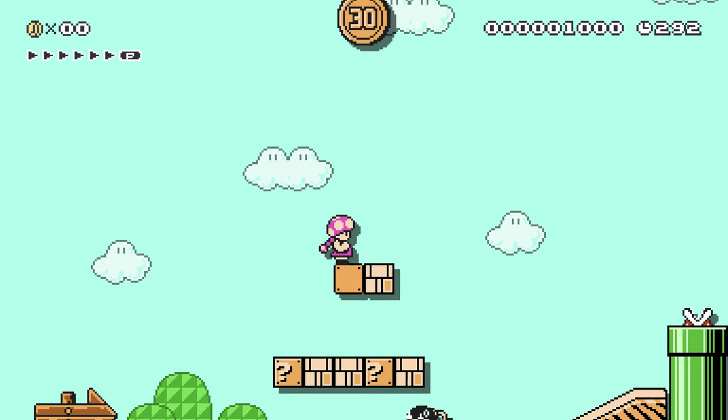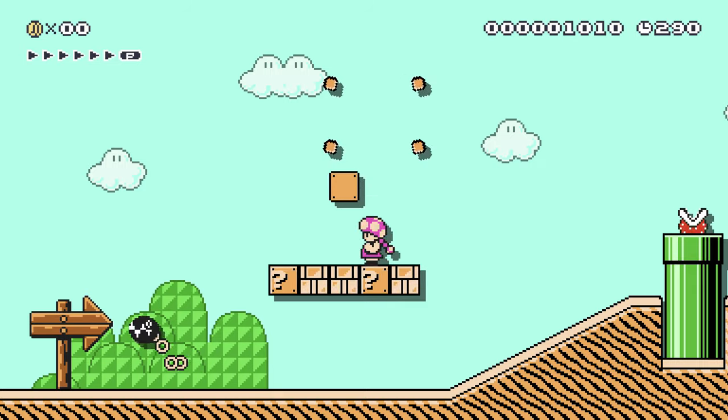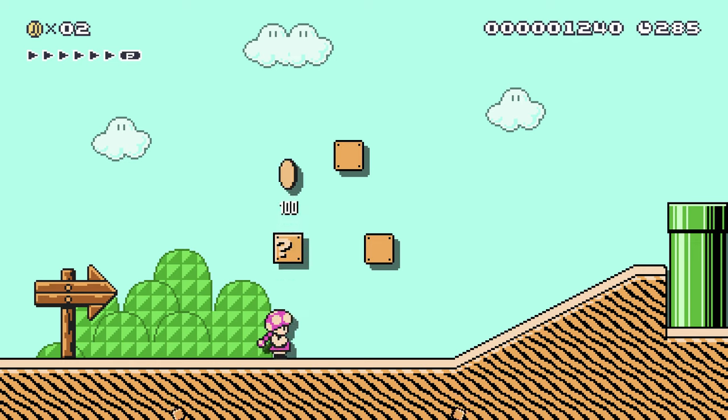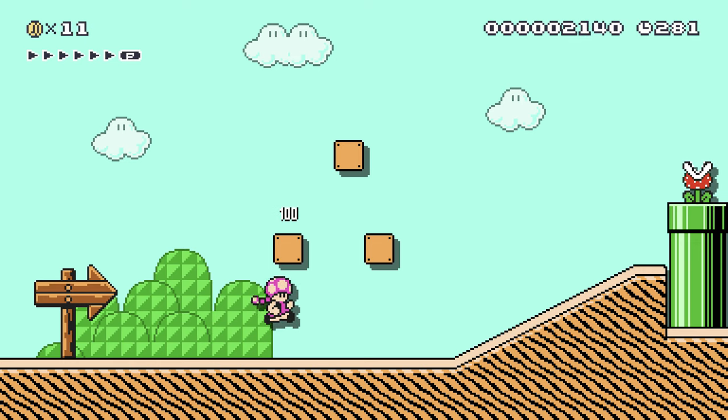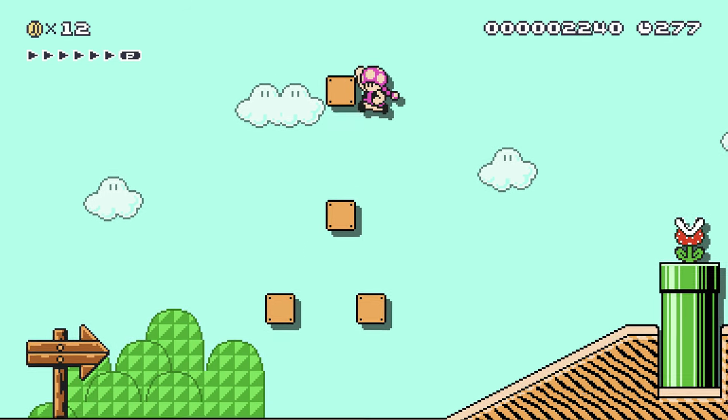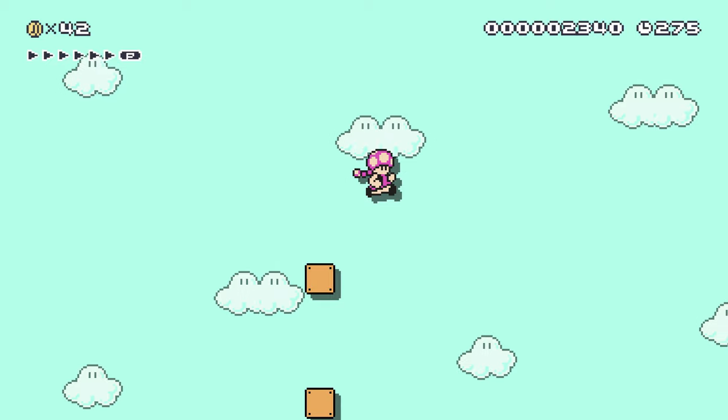Hang on, there's something up there. How do I reach that? Is there like a vine here somewhere? No? I meant to bring the cape back or something. Oh! It's a musical note block walk. Okay - 30 coins!